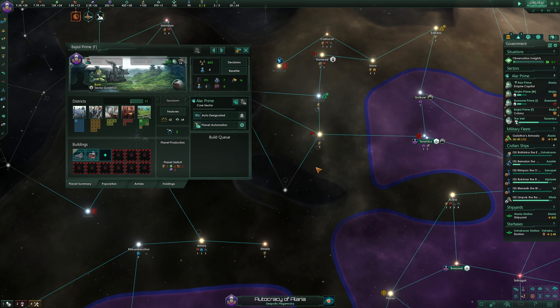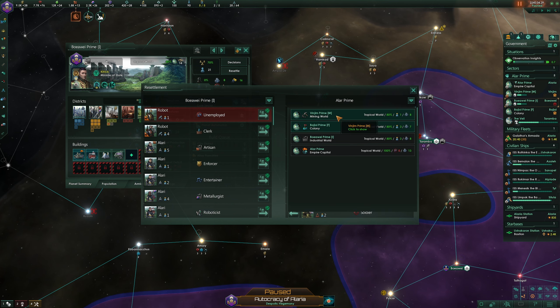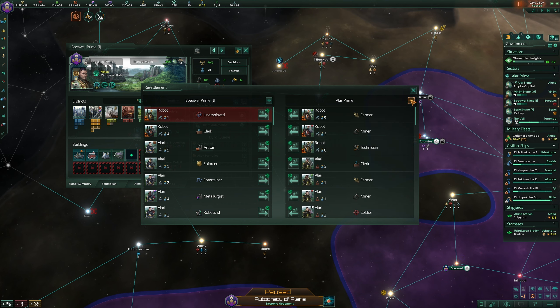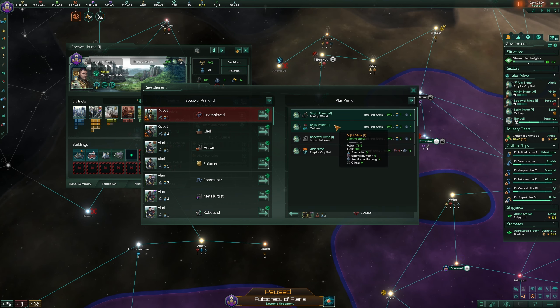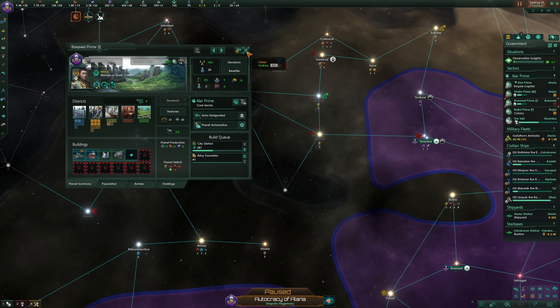Over here on this colony they need people to work, so I'm going to take this robot and resettle it to the Veil. Wait, why can't I move you over to the Veil? I have five planets and it says I cannot move you. Oh — the Veil isn't a whole colony yet, it's being built. That's why my brain is short-circuiting.